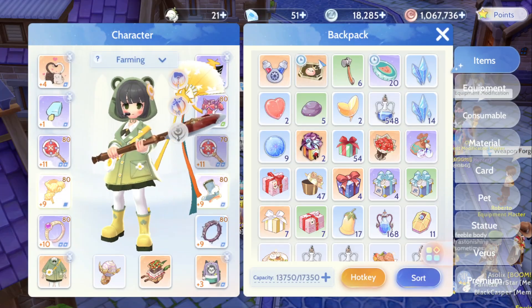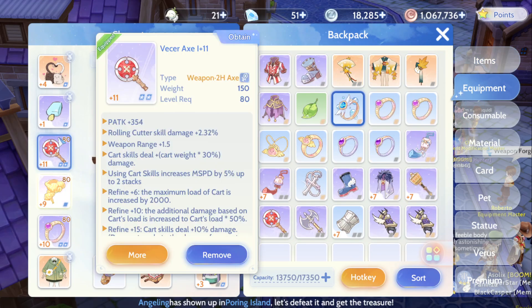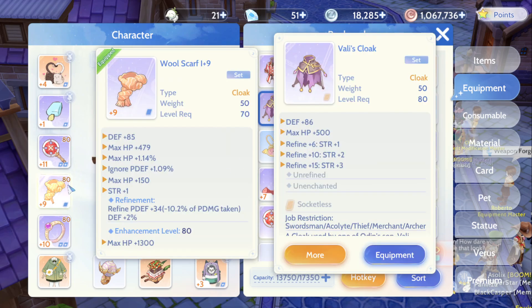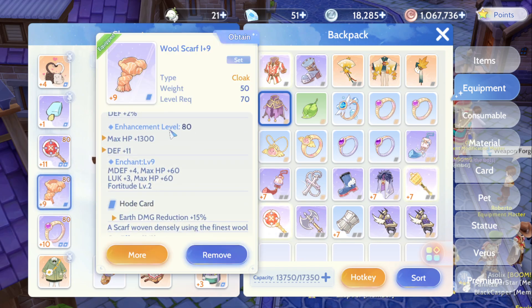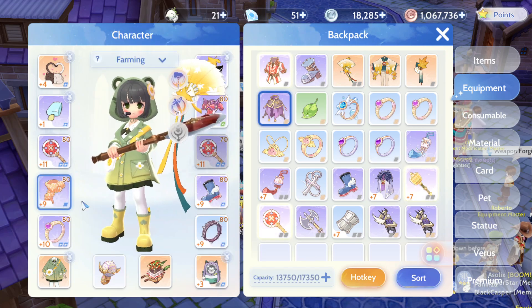So my priority order is: first the weapon, second the armor. If you are low on Zeny you cannot do it all at once, so go weapon first, then armor.